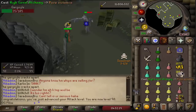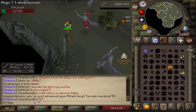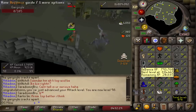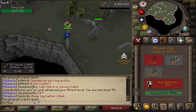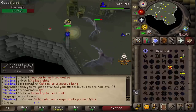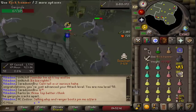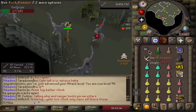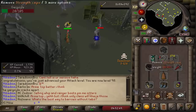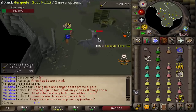Slowly but surely, one level at a time — 98 attack! So now we're about a good hour away from being 99 in that skill. At that point we can finally start beefing the account up, get the defense levels and combat levels. We are already 113 total and only 70 combat, so as soon as I get this next level, my combat is going to skyrocket. I'm really looking forward to it.